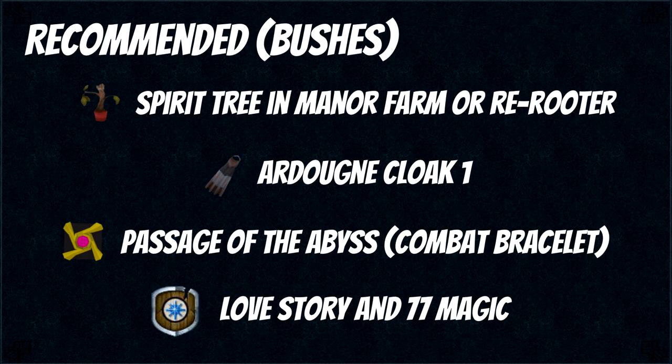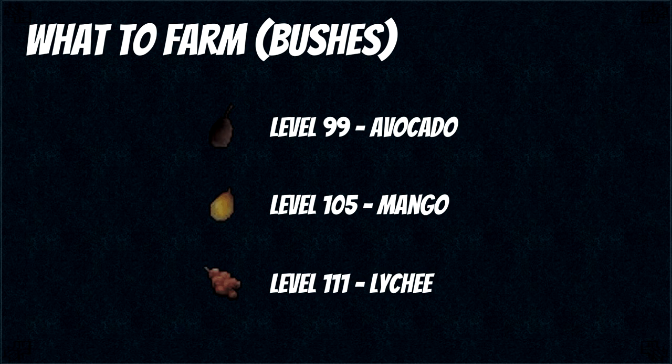Then you want your Ardougne cloak 1 for the monastery teleport, a passage of the abyss or combat bracelet to teleport directly there, and the Love Story quest and 77 magic to be able to chip your house tablets into Rimmington. Once you have all of this you can do your bushes efficiently. The ones you want to do are avocado at level 99, mango at 105, and lychee at 111. If you want XP clear the bush and plant another one; if you want GP just collect the crops and leave it to grow again.